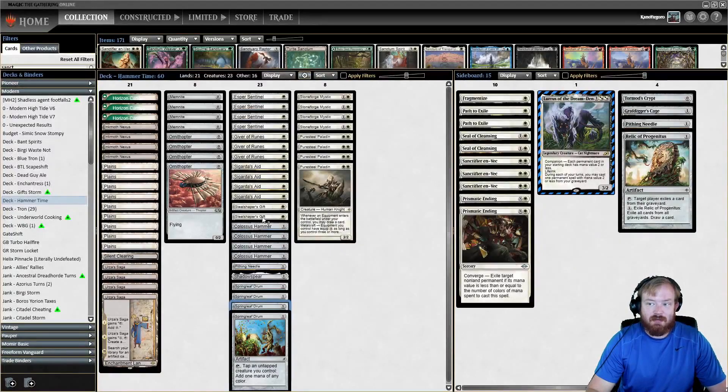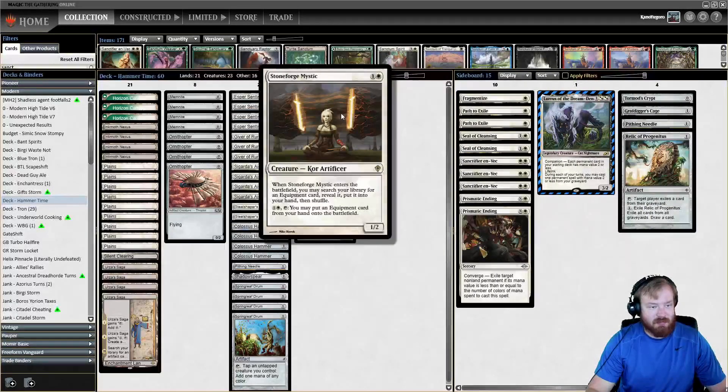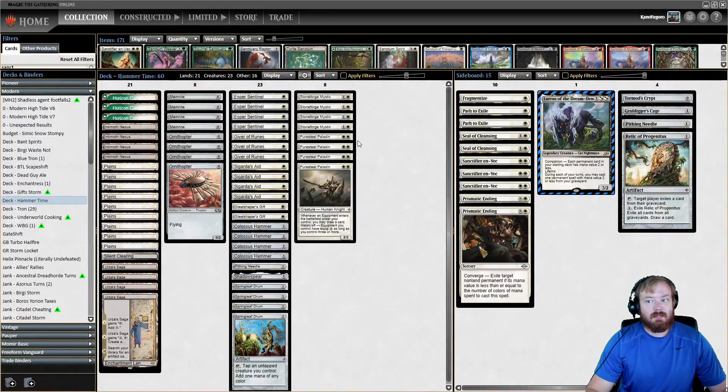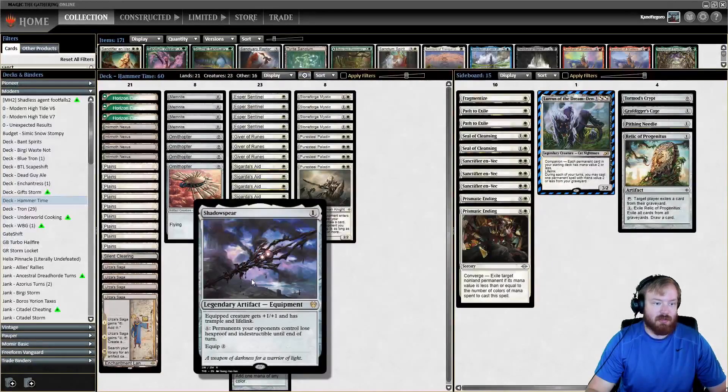To help increase consistency, we have a few tutors. We have Steel Shaper's Gift, which is a 1-mana tutor for any equipment into your hand. And we have Stoneforge Mystic, which can tutor up an equipment and put it into our hand when it enters the battlefield. We also have Urza's Saga — on its chapter 3, we can go and get a Colossus Hammer and put it directly onto the battlefield. If we start by playing Urza's Saga, Springleaf Drum, a zero-drop, and Sigarda's Aid, we can tutor up a Colossus Hammer and equip it on turn 3 to kill our opponent.